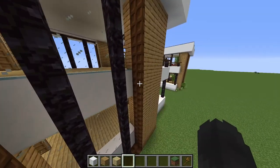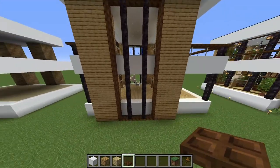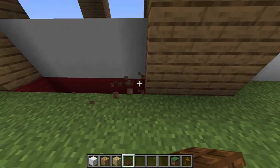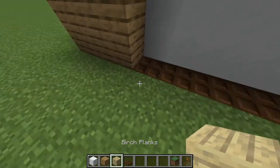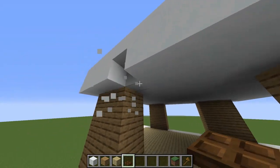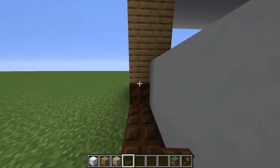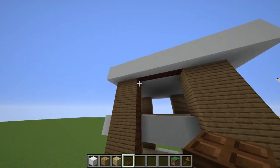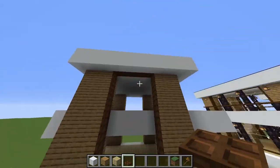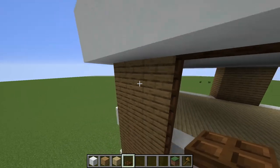Now we're gonna do some detail. For that, we're gonna take the dark oak trapdoors and we're gonna do this detail like it's a frame of our windows — and that looks really amazing. We're gonna break the blocks and put the oak trapdoors right here, and do the same thing here in the top as well. Then we're gonna put the dark oak trapdoors in the walls. And as you can see, this really looks like the frame of the window.